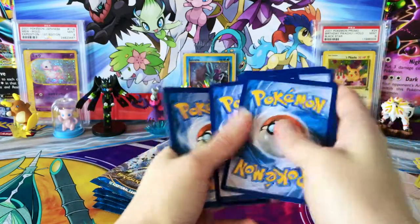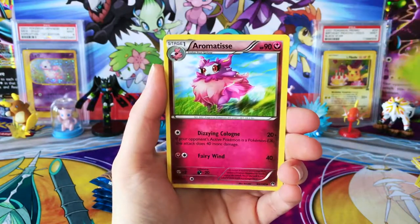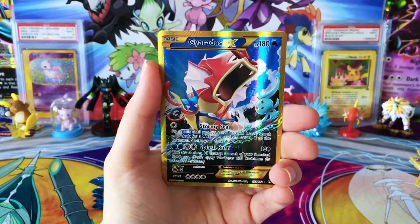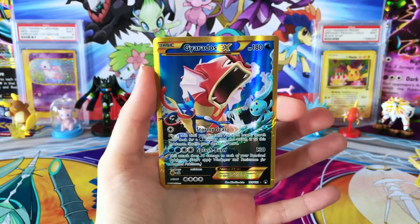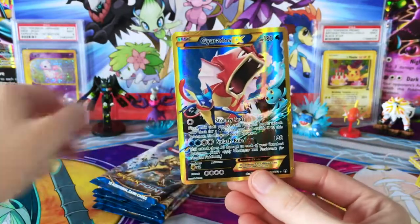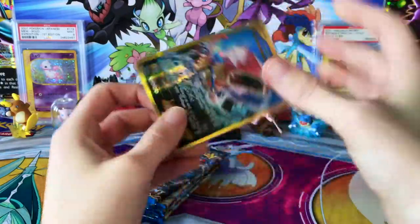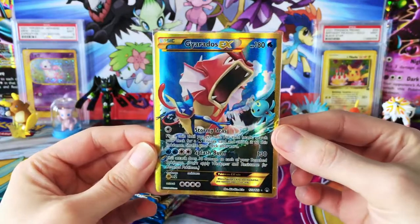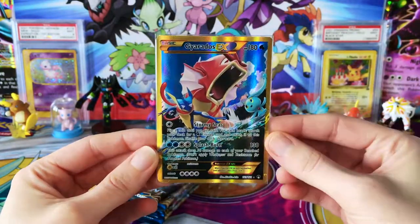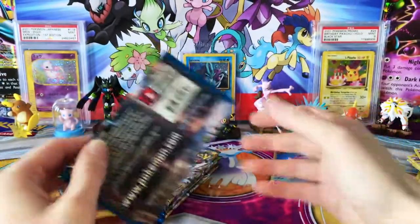Can we pick it up here? We have a Scropey, Staryu, Ceedle, Sea Dot — I do like their artwork from the set. Aromatisse, Gyarados Spirit Link, Professor Sycamore, Reverse Growlithe — such a cute card. And... yes! We have the Gyarados EX Secret Rare! I've been looking for this card, hoping for this card. I guess it took my computer dying and us doing this opening to finally find it. So we are only four cards away from completing this set. Look at the artwork on this — I like when they incorporate more than one Pokémon. That is so cool. Lucky pack right there!